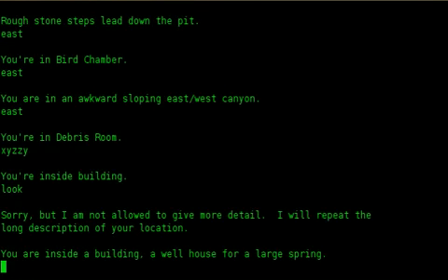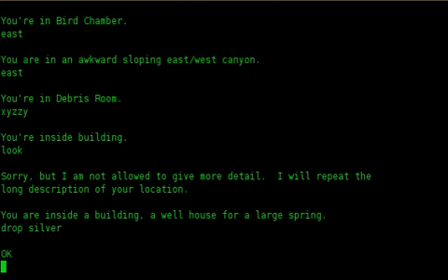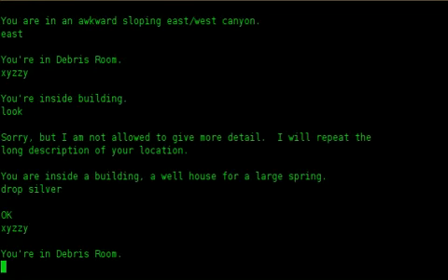Look. Sorry, but I am not allowed to give more detail. I will repeat the long description of your location. You are inside a building, a well house, for a large spring. Drop silver. Okay. XYZZY. You are in debris room.